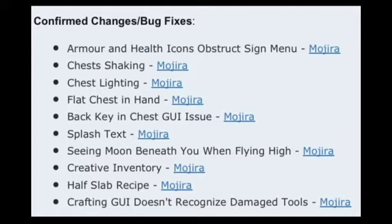First things first, from the Minecraft forum post — the official updates thread for 0.7.4 — the confirmed bug fixes are: the lighting for the chests, flat chest in hand, shaking chest when you break them, bat key and chest issue, and armor health icons obstructing the sign menu. The splash text doesn't change if you just go into the play menu and go back — they need to fix that.